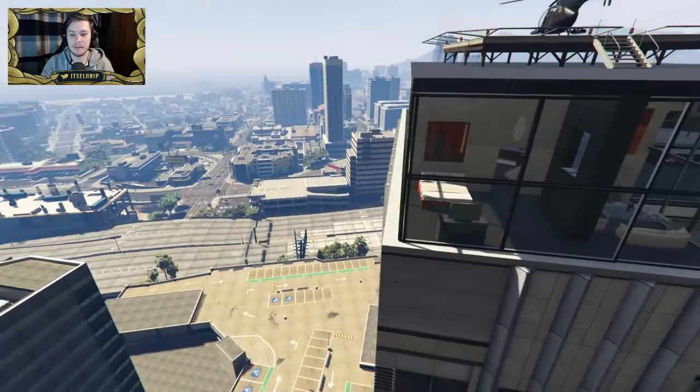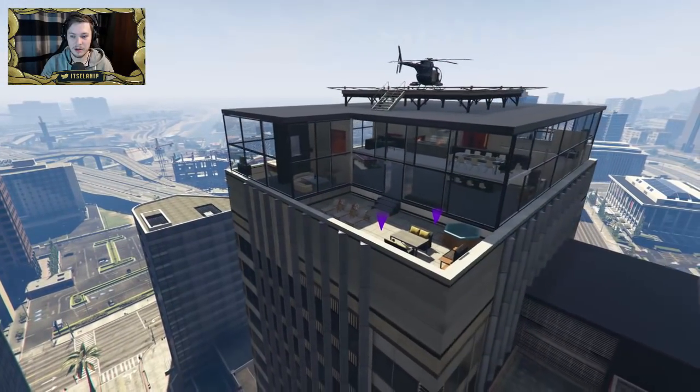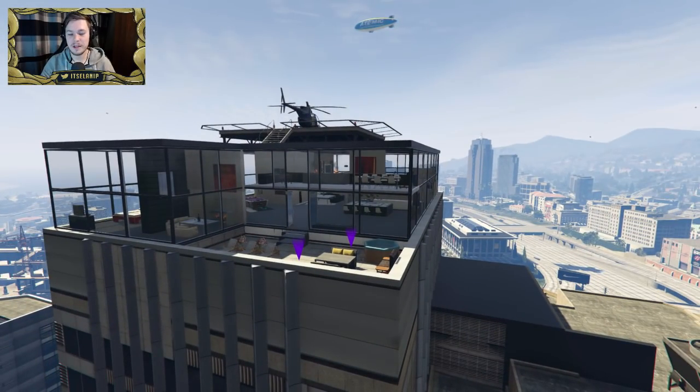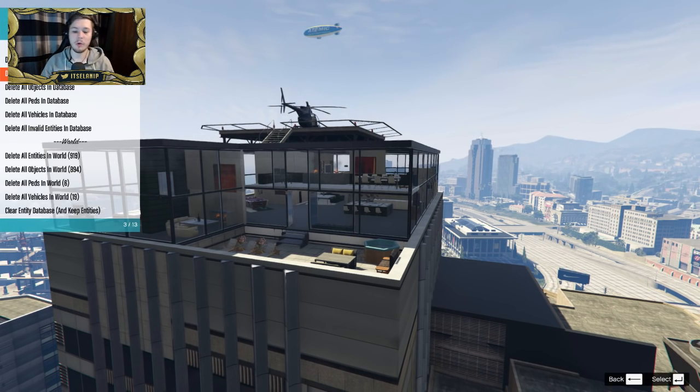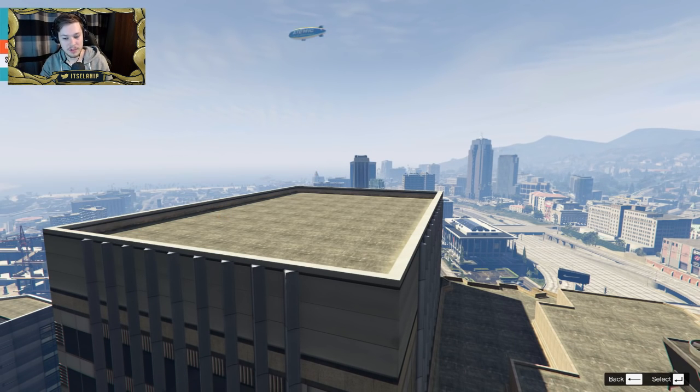All right guys, so that's the penthouse. Let me know what you think. There is a helicopter up there but I don't know how to get up there because it's all closed off. Hopefully you guys enjoyed the video — if you did, make sure you leave a like and click that share button, all that good stuff does help my channel grow. There's a garage, there's multiple rooms — thumbs up from me, guys. Let me know what you think, I'll see you next time. Subscribe for more, and thanks for watching guys!